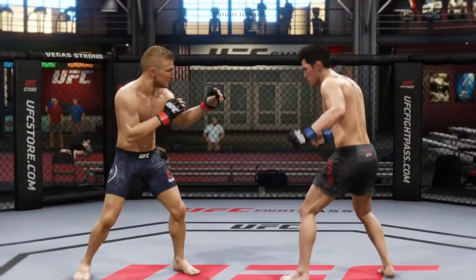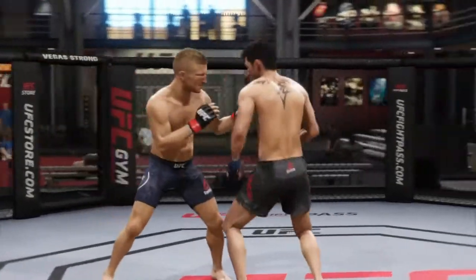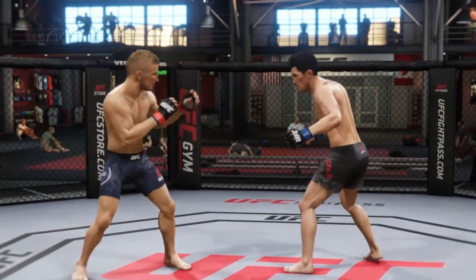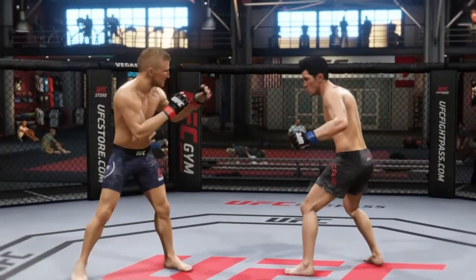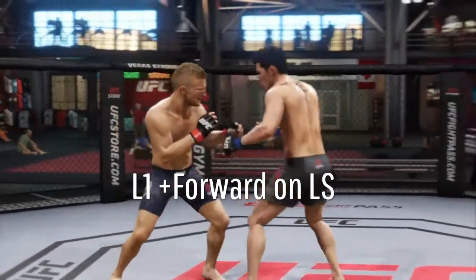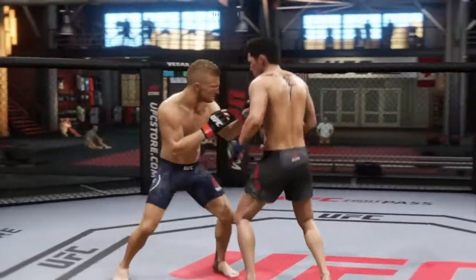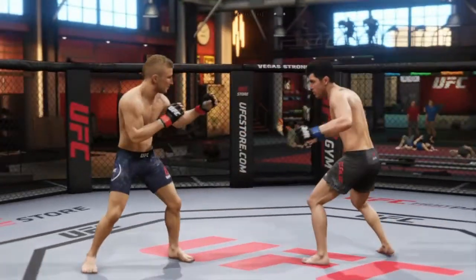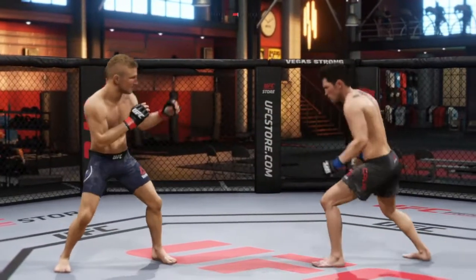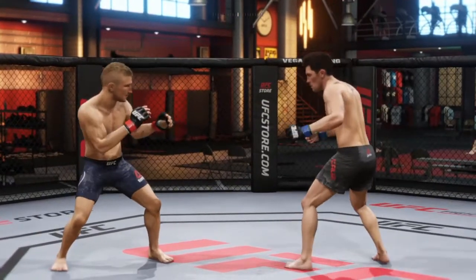I'll show you a regular straight and then a darting straight - you can cover a little bit more distance. From there I can't hit him, but if I do that forward step, remember L1 and forward towards your opponent on the left stick, boom - see how it covers more distance. You can cover quite a bit of distance and get your opponent thinking. He has that jab forward and square, plus his own regular jab and a few signature strikes.